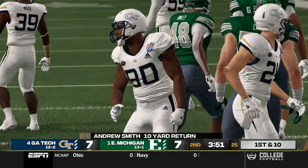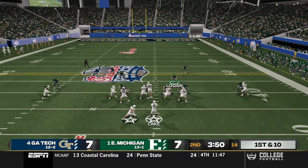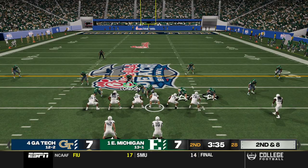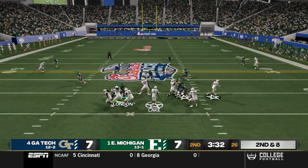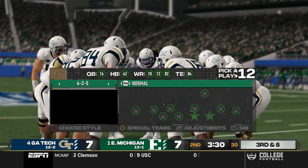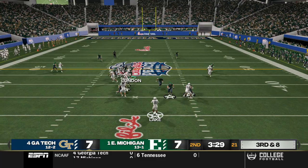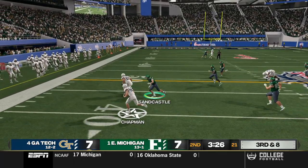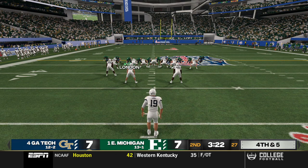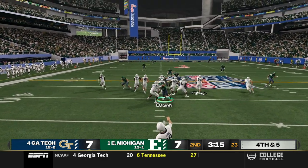Georgia Tech has the chance to take their first lead of the game. They run it for two yards on first down. On second and eight, the quarterback puts a man in motion and just throws it away — maybe got scared. On third and eight, trips left for the Yellow Jackets — a slip screen, but Napoleon gets enough of a tackle and pushes him out of bounds. That's a three and out for Georgia Tech.